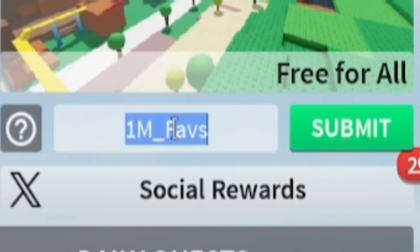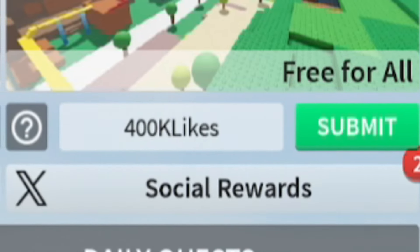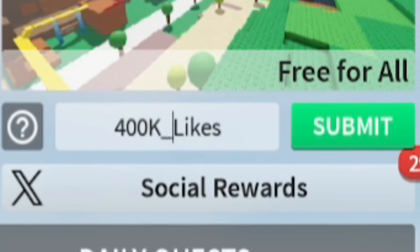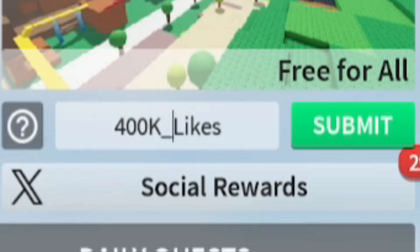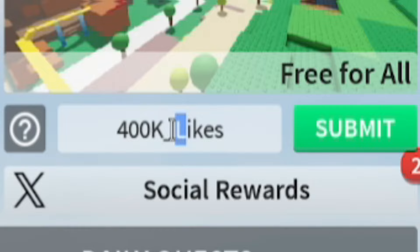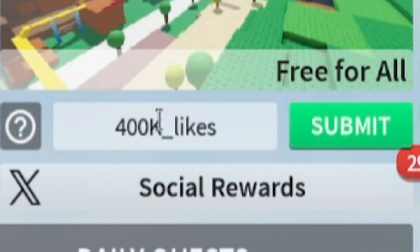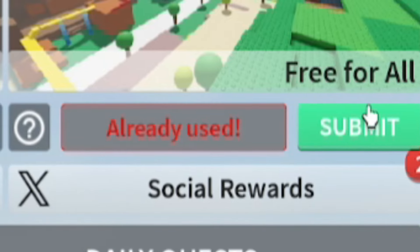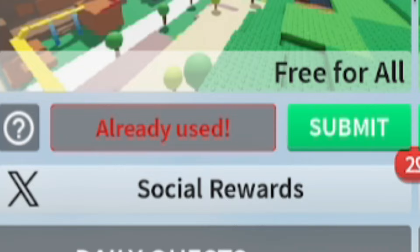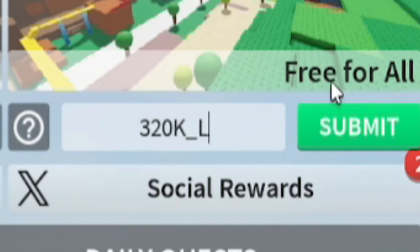Next, we'll redeem '400k_likes' — 400k underscore l-i-k-e-s. Remember to put the underscores in, otherwise these won't work. Also, capitals are important — even one capital being different will make the code completely useless and you won't be able to redeem it. As you can see, lowercase L does not work, so keep that in mind. These codes are case sensitive.